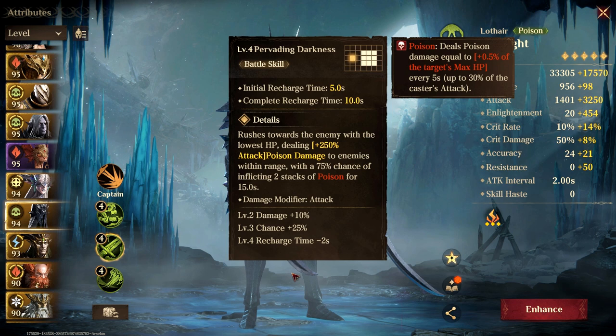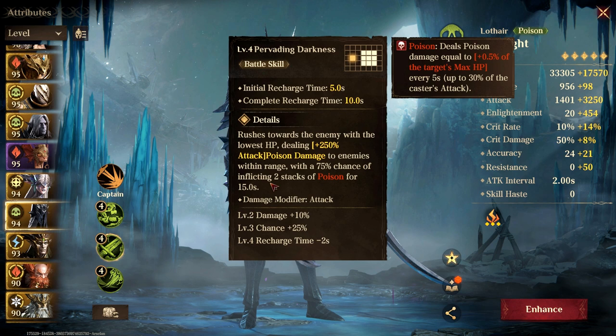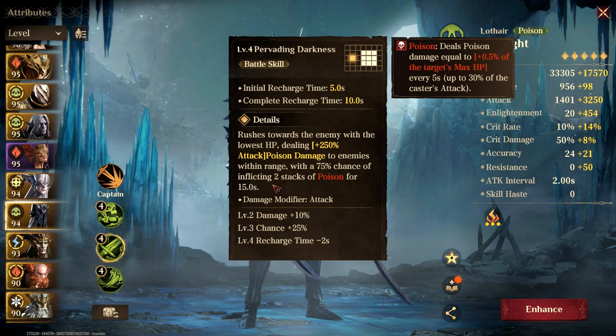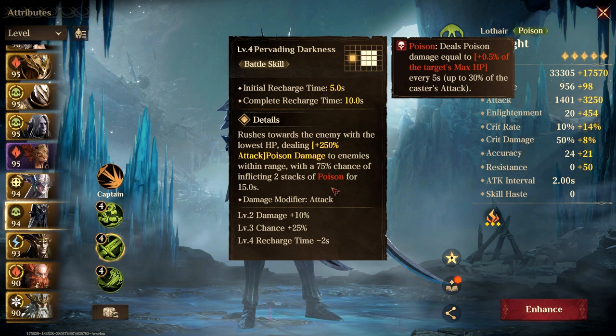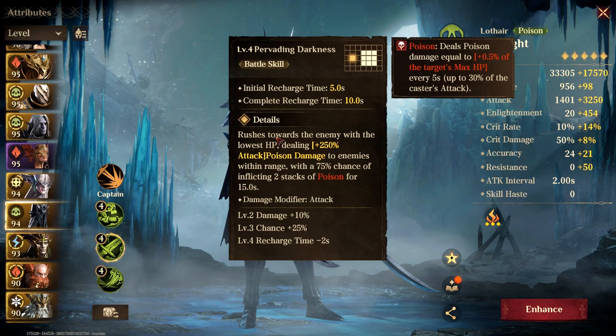His battle skill is like a jumper — he jumps to the enemy with the lowest HP dealing 250% of attack, and has a 75% chance of inflicting 2 stacks of poison. If you fully book him using scrolls, you get a 100% chance of placing 2 stacks. We're using Durongo with him because paired together, Durongo adds a lot of poison stacks, so we want to maximize that damage.